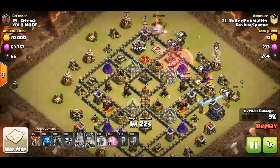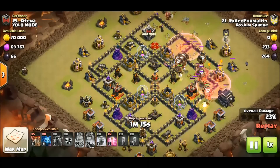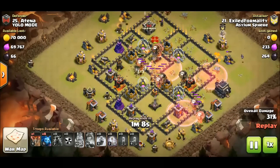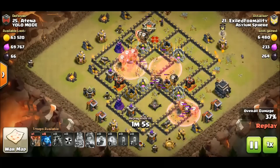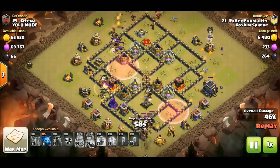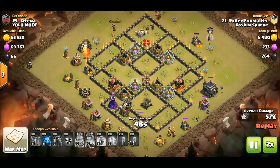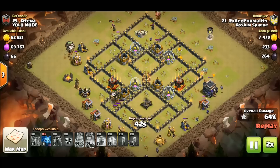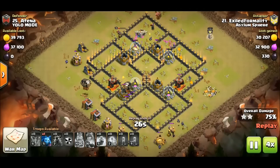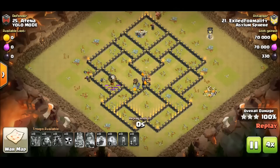He's already used the hero abilities, but now his queen is going to take the enemy queen and he's starting his lalo. He had to utilize so much on that attempted cc and hero kill — he used a bunch of haste instead of rage. But look at this — beautiful work. He has completely routed the core of this base and it's going to go down. His queen is still alive, which really shocked me. This was a failed attack from the get-go and Exiled Formality brought it back — got the three-star. Excellent work.